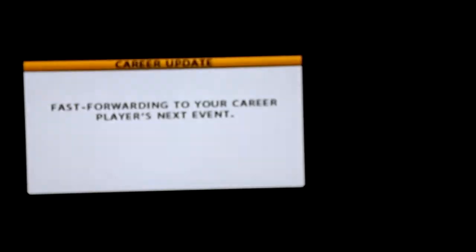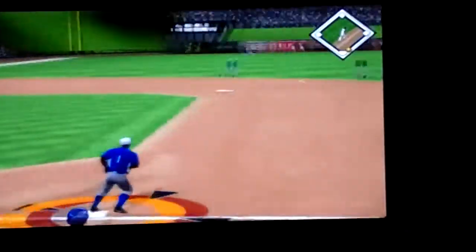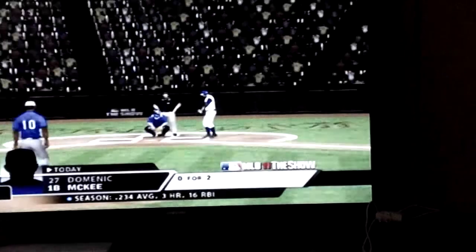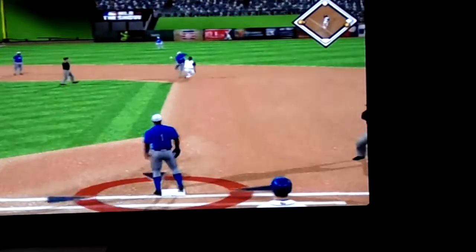Back on defense. Number zero will stand in to lead things off in the bottom of the fifth. Swing and a ball bounces back up the middle — and a base hit. He goes after the first pitch and he's on to open up the inning. They got the leadoff man on, but they're going to need to string a few hits together to get back in this thing. Number 27 steps in, 0 for 2. The throw to first — not in time as he beats it out. Good effort but they couldn't get the two.